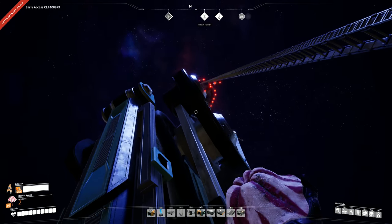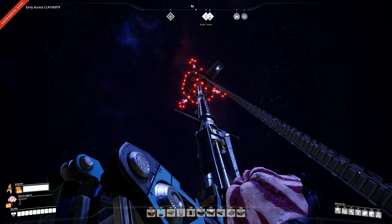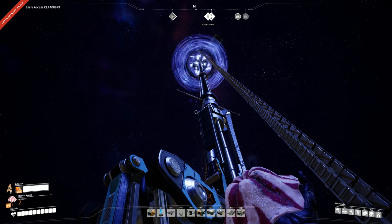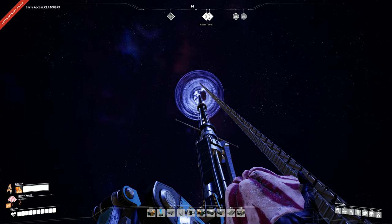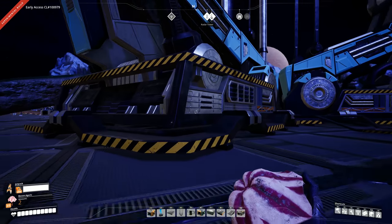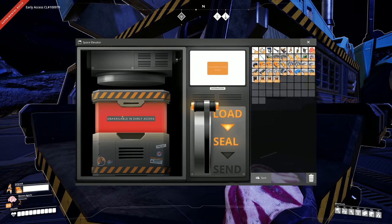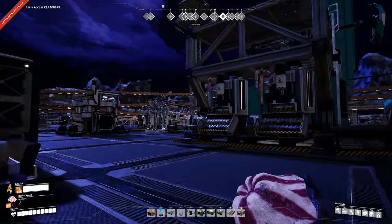I always like this animation — I always like to watch the space elevator launching. It's pretty awesome. There she goes. I don't know if it's going to Earth or just some kind of space station. But anyway, let's go see what that unlocked in detail.